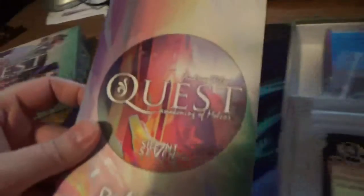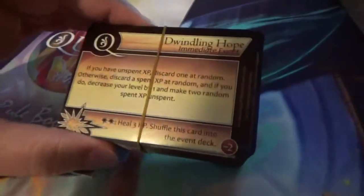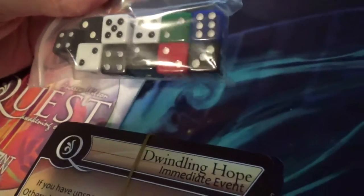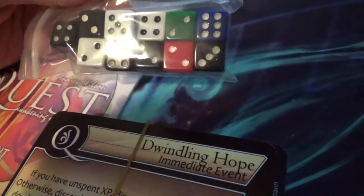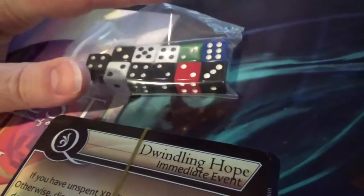There's the rule book. Some cards. The dice the game will come with — these are exactly what I had in mind. You get the five black dice to roll with. We'll put them on the cards in a second to try that out.